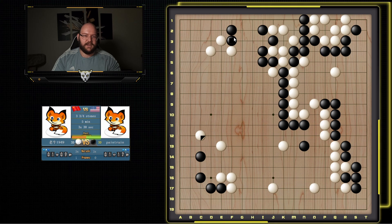So I'll go ahead and play here. Want to reduce this as much as possible. Leaving behind some cutting points. I don't think he really has a good move. He goes here — obviously I just capture. He extends, I can push and cut.